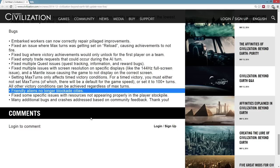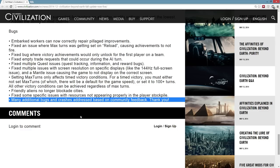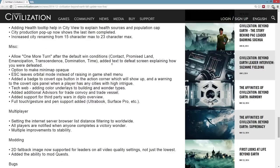Some bug fixes as well — the empty trade requests I would get all the time, so it's nice that's gone. A lot of quest bugs have been reported so it's nice to see those addressed. Friendly aliens no longer blockade cities — I never really did the friendly alien thing so I hadn't really noticed that — and many additional bugs and crashes fixed.